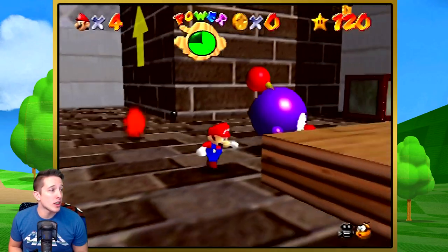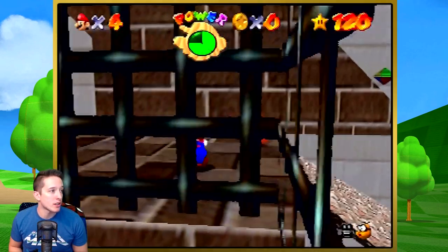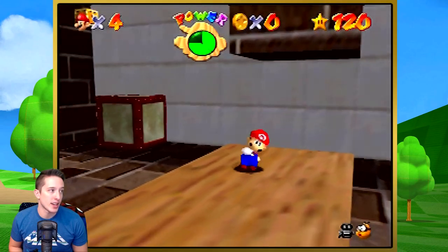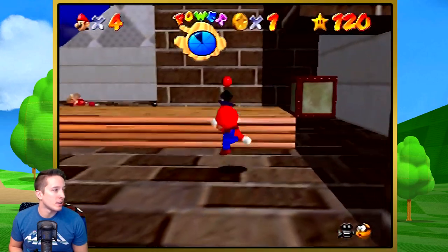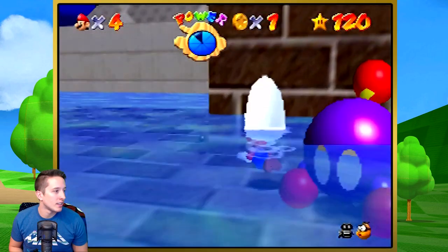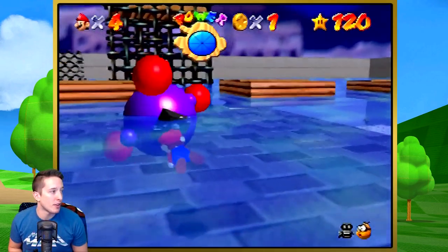Now we have the Chuckyah on the lower level, which is right where we need him to be. Now we need to activate this water level mechanism and get the water level up to the next section. As soon as we raise the water level, we want to go and grab the Chuckyah — he's right over there. Now we can grab the Chuckyah. Perfect. Now we have the Chuckyah.